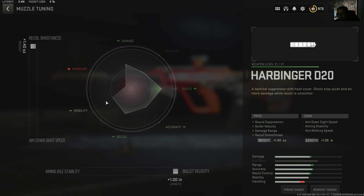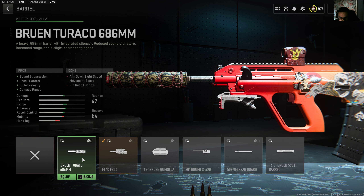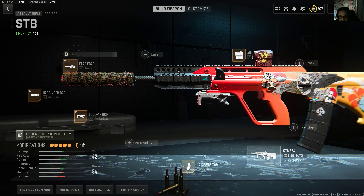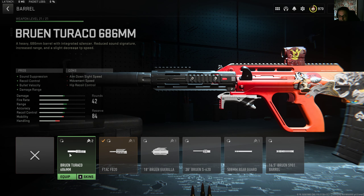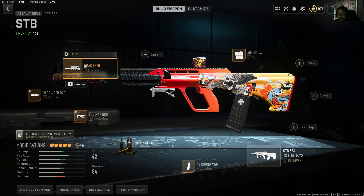I've tried them both in the firing range and in the game — the Carbinger D20 handles the recoil better. Tune towards recoil smoothness and bullet velocity. The barrel is the most important part. A lot of people were saying to use a certain barrel and save an attachment on the muzzle because it has a barely suppressed barrel — but you might as well put a rear grip that gives you more recoil control. That loadout doesn't work; this loadout works.